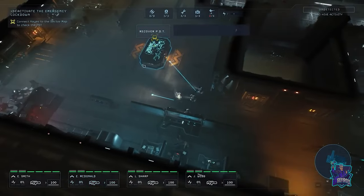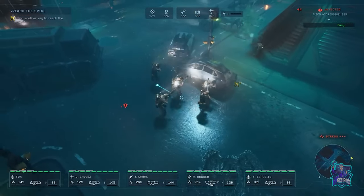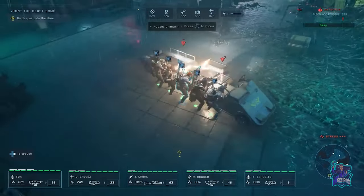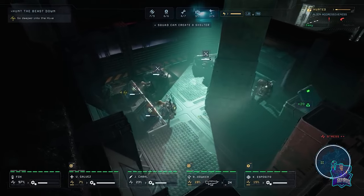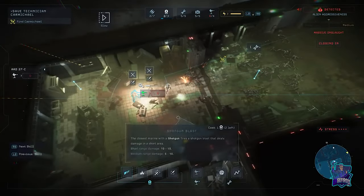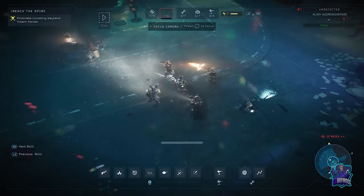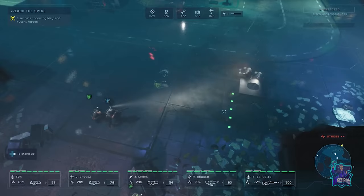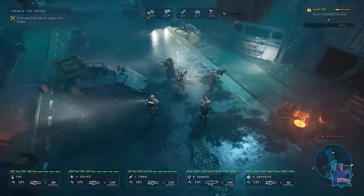In Aliens Dark Descent, you are the commander — your squad is your weapon. Through approachable, fast-paced tactical planning, you will strategically manage your squad as a unit. If the Xenomorph threat becomes overwhelming, you will have the ability to slow down time at any moment to focus on tactical decisions in the heat of combat, making gameplay more manageable for players less familiar with this style.